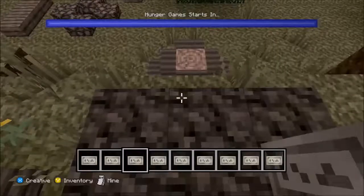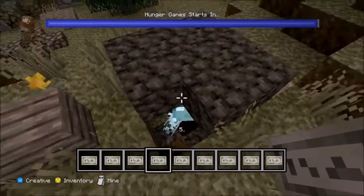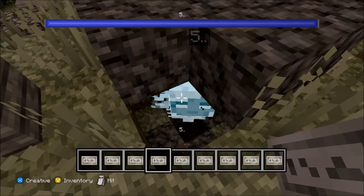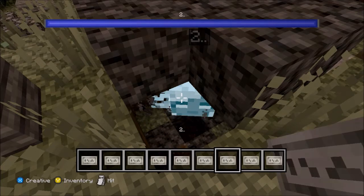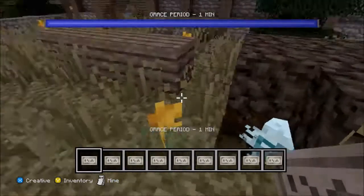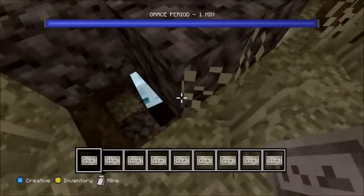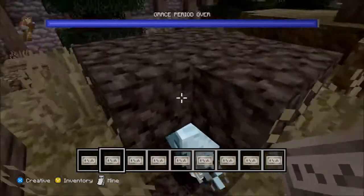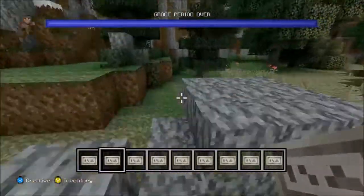As you can see it says 'starts,' and you can do this manually — somebody's gonna have to do it, but you can have somebody being like the game maker. You can do a hunger game starts in five, four, three, two, one, go — and then grace period one minute. Then you can have the game maker countdown in his head, and then you just put grace period over. You can do whatever you want with the scripting.